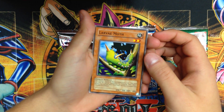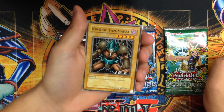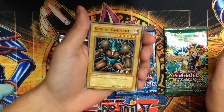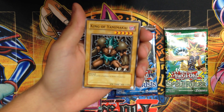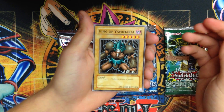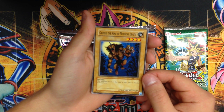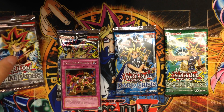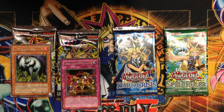Larva Moth — not as effective as it was in the show. King of Yamimakai — love seeing this card in the show; that was pretty much the appeal of getting it in real life. One of Pegasus's best cards. Gazelle the King of Mythical Beasts — a cool card to round out on, obviously another Exodia Bureau card. For our Metal Raiders we got Little Chimera for our rare. No foils yet, but hopefully we can turn that around.